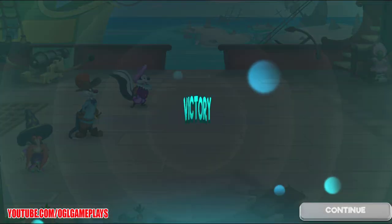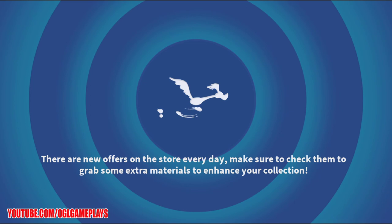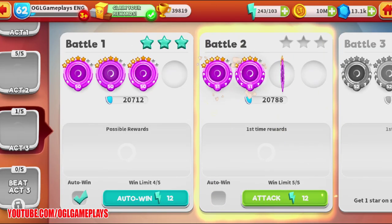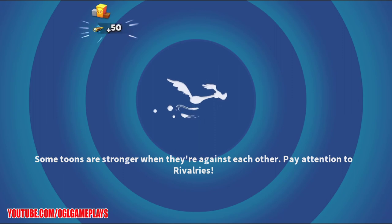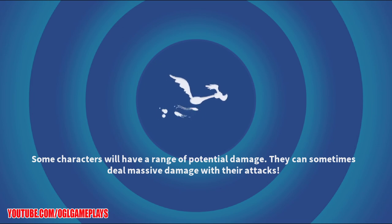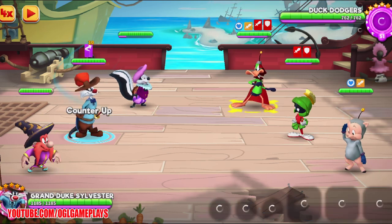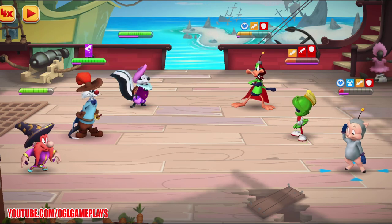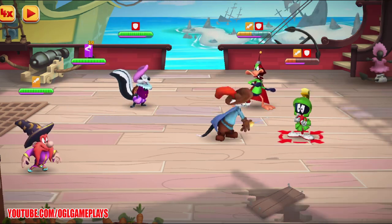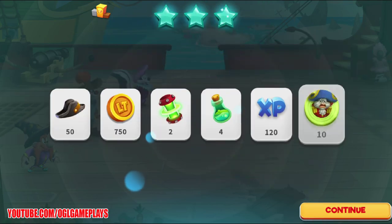My first batch — I think I got one already but now 10 pieces of Captain Bly! This is an epic toon so we only need 100 pieces to activate him. If we get 10 per battle, we should get around 50 from Act 3 alone, which is pretty nice. Another 10 pieces — great!